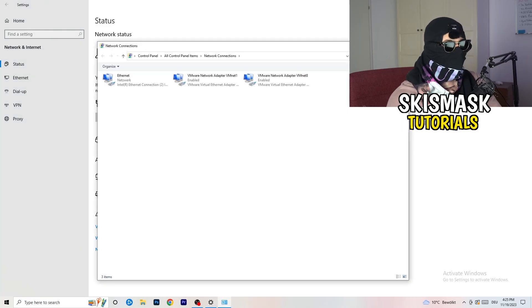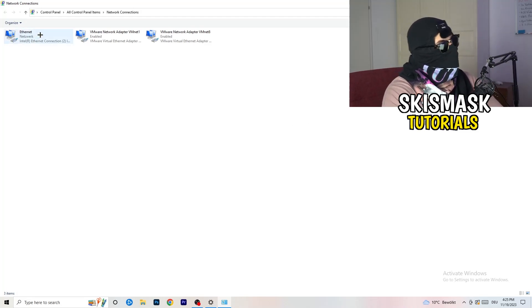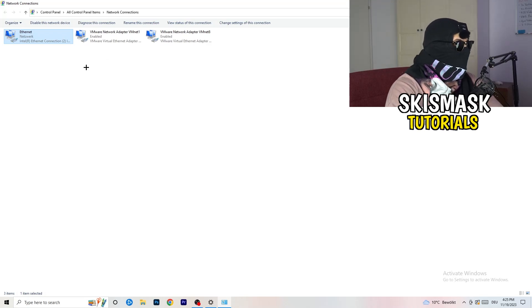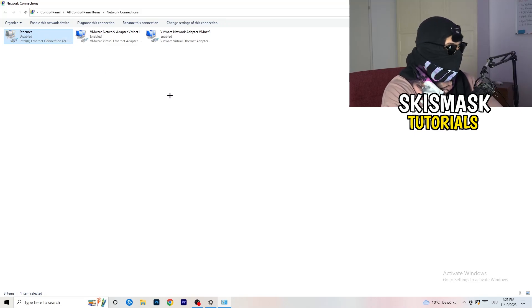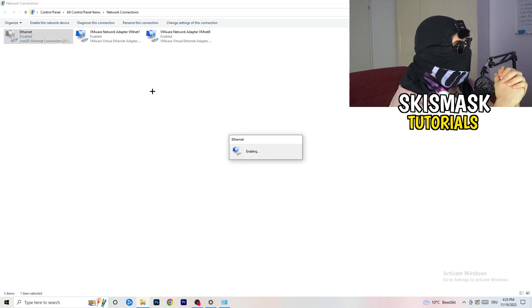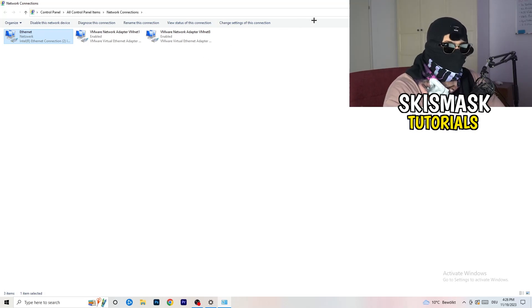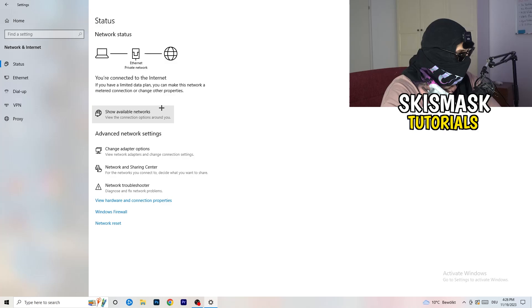Next, click on 'Change Adapter Options.' A new tab will pop up. Depending on whether you're using ethernet or Wi-Fi, find the relevant adapter, right-click it, and click 'Disable.' This will disable your internet connection on your PC — note that you need administrator mode for this. Wait about 20 seconds, then right-click and click 'Enable' again. Wait for it to reconnect, and once it's connected again you're good.